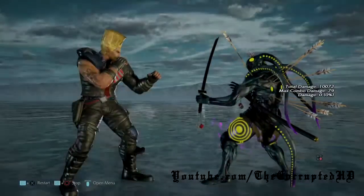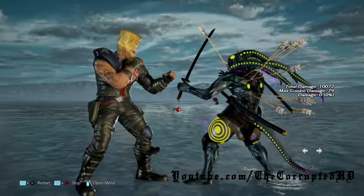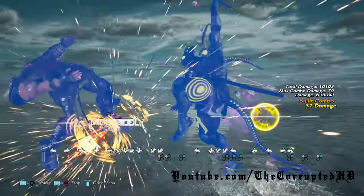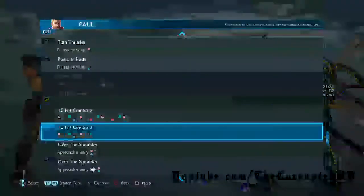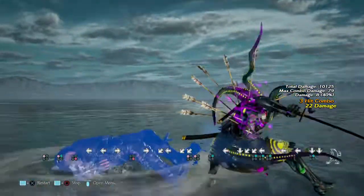Coming up now is this 10-hit combo. The first one — I think it's like the 7th hit — you can get yourself a low parry combo off of that one. And the second 10-hit combo comes in at the 5th hit. You can get yourself a nice little low parry combo off of that as well.